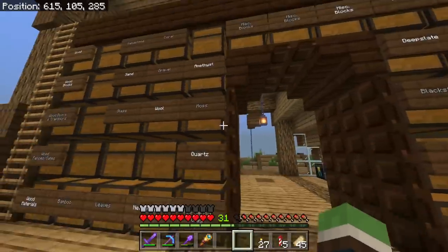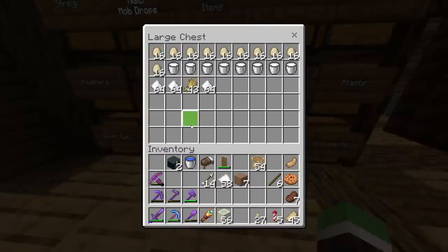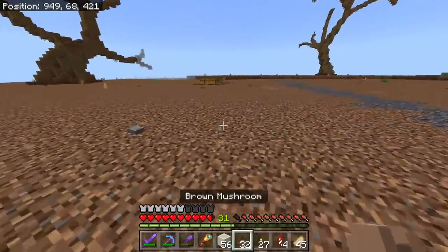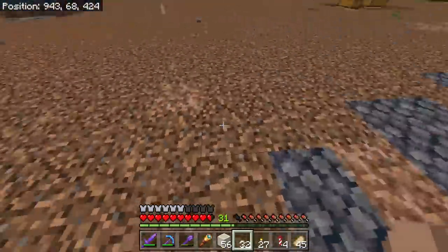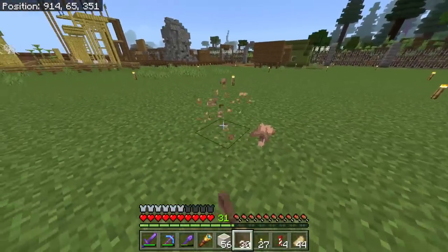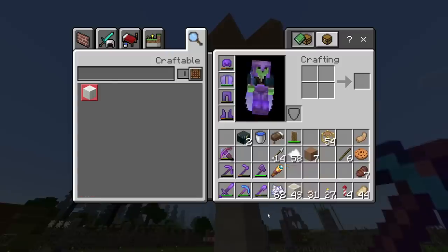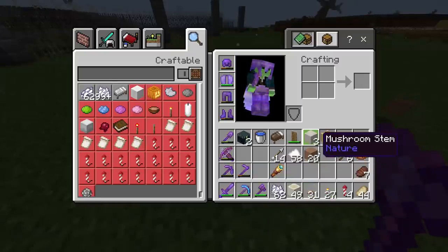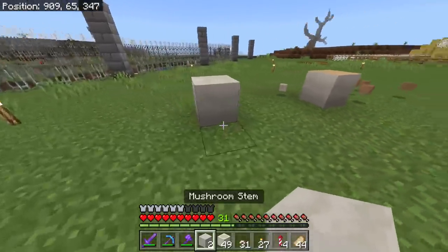Luckily I was in the soul sand valley recently and I collected a lot of bone blocks. There we are — please tell me you can plant these in the day. Of course you can't — that is the stupidest Minecraft rule ever. Whatever. There's the block I need. You know, I kind of overlook this block in the game — mushroom stem. That's a decent looking block — a nice white color.